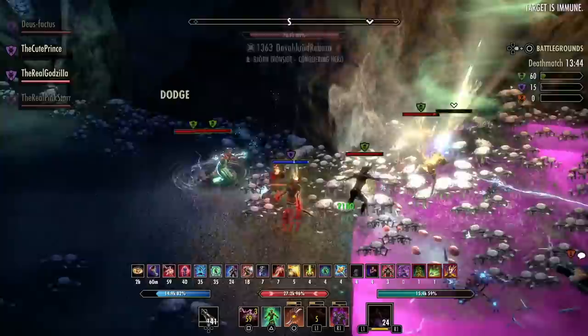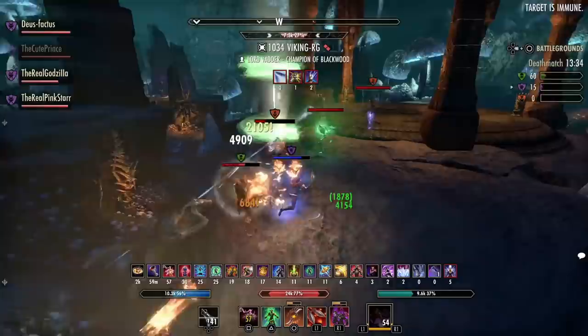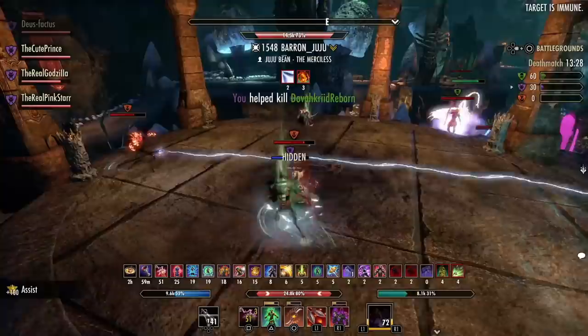On the front bar you're going to have your Surprise Attack on the Nightblade, your Whip on the DK, Crystal Frags on the Sorc — that sort of thing where your damaging skills are. And your back bar is where you're going to have your buffs like your Weapon to Spell Damage buff, your armor buff, Vigor as your heal, Rune Focus on the Templar — that's where your defensive skills are.